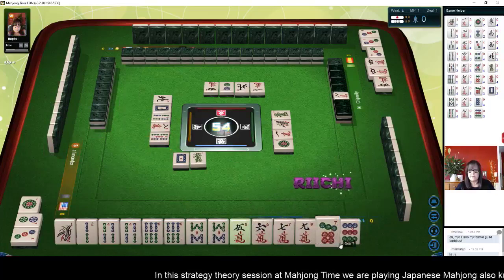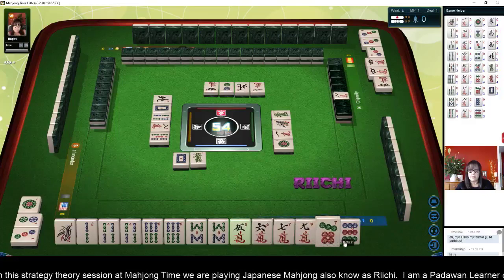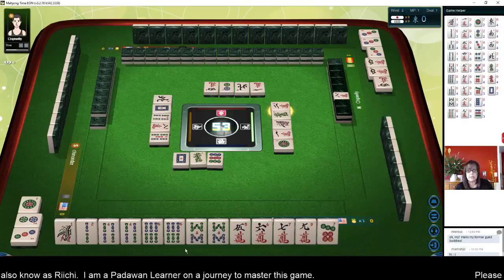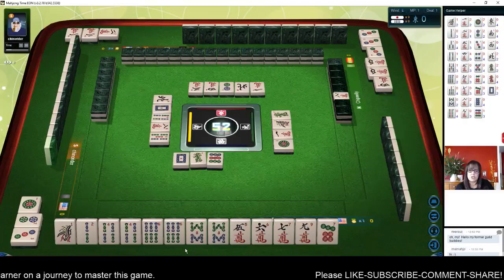Now I wish I had kept those dragons — we could have played half-flush. We're ready to pong and even chi right there. I wonder if we could get five BAMs. We could still maybe do Pinfu and use these pairs. Five, six, seven. Nine crack is Dora. Let's get rid of the nine dot. Let's see if we could still potentially use Dora and head towards Chinitsu. If we can get more BAMs, we might be able to play a flush — that's called Chinitsu.